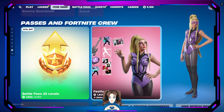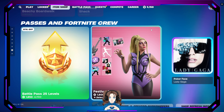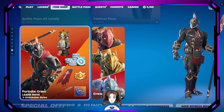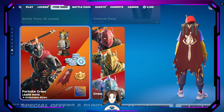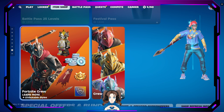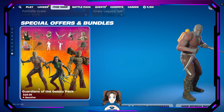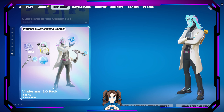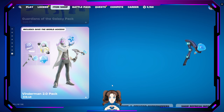Festival Pass — the Lady Gaga skin is the last thing you unlock and I forgot to play the things yesterday. Fortnite Crew still has the Ares skin. I'm going to be buying this before the end of April because it's a great skin, I love it so much. Special offers of bundles: we have the Guardians of the Galaxy pack, the Vendorman 2.0 pack, the Bright Starter pack, and the Perfect Execution pack are also still here.